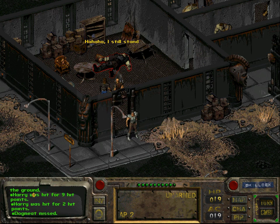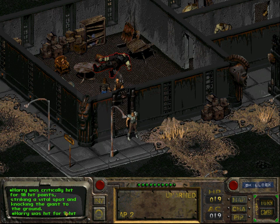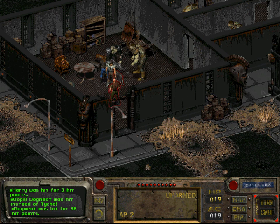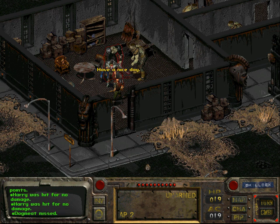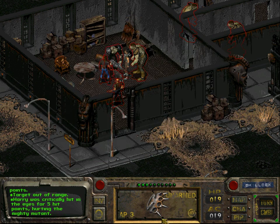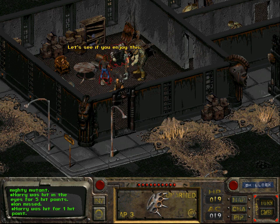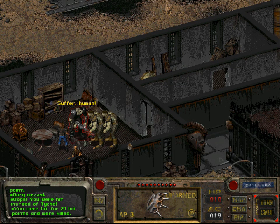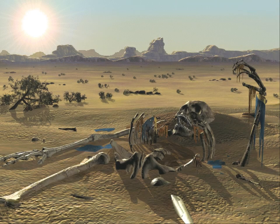Maybe rushing them works sometimes — apparently Dogmeat just knocked him over. So we might get lucky in this combat, but if you get unlucky in such situations you will just get completely destroyed, because these enemy weapons are so powerful. One of them is armed with a flamethrower, but that doesn't matter since we were killed. I was not even in the camp.